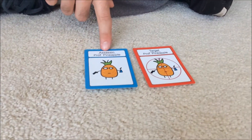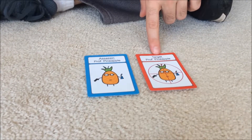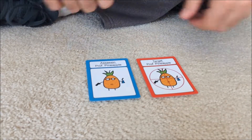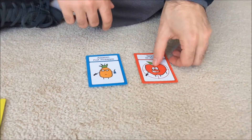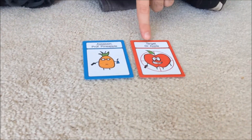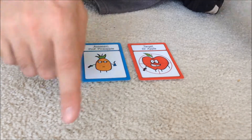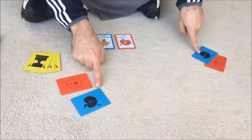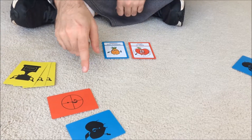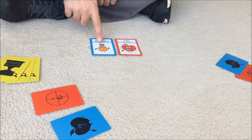Our assassin is our character and our target is the person we want to assassinate. For example, we want to find Dr. Apple between one of these two cards and assassinate Dr. Apple. Thus, someone else is trying to find our assassin, Professor Pineapple, and assassinate them.